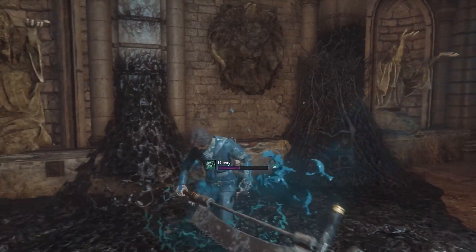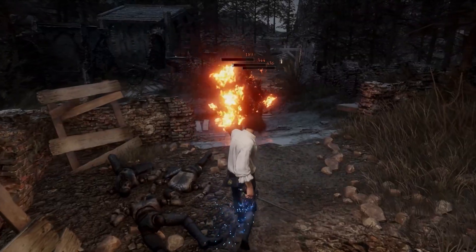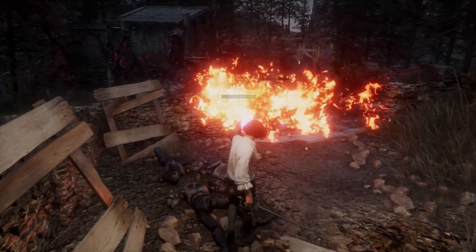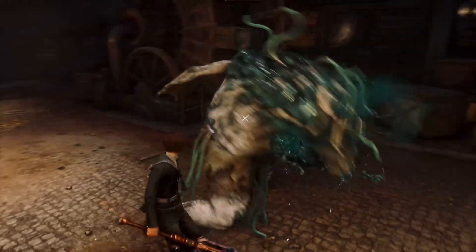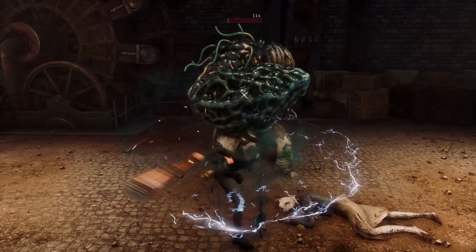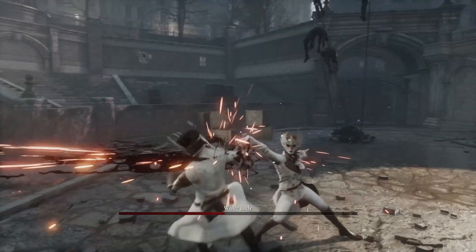All monsters in Lies of P have their own respective, distinctive characteristics. Uncover their combat attributes and use them strategically to your advantage. You'll have to face all sorts of monsters — puppets only being one of them.